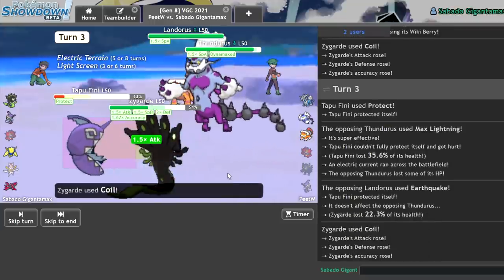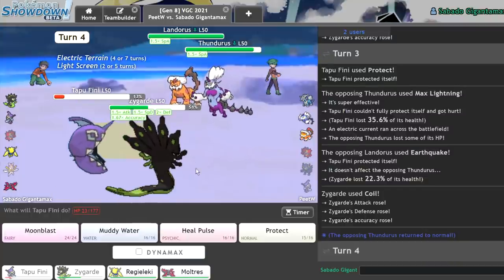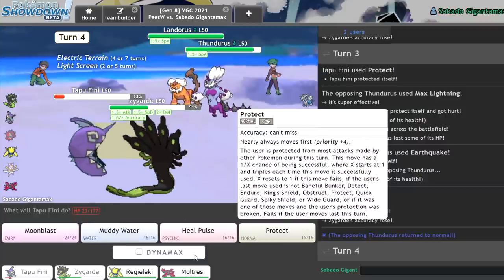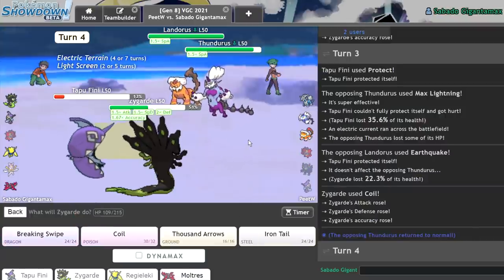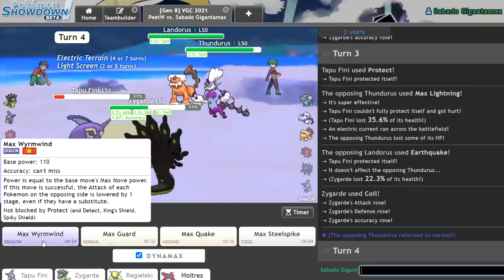Cool. 51%! That's what I like to see. This is the turn I Dynamax and just end their whole career. Hmm, I could Protect. I could just get in Regieleki here and go for the Max Wyrmwind on Thundurus, since I'm mostly scared of Thundurus, to be honest.